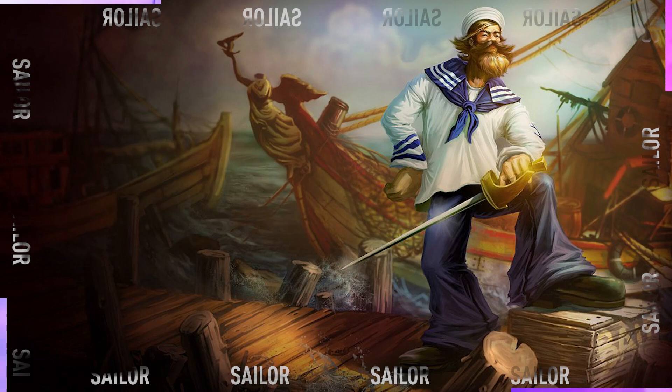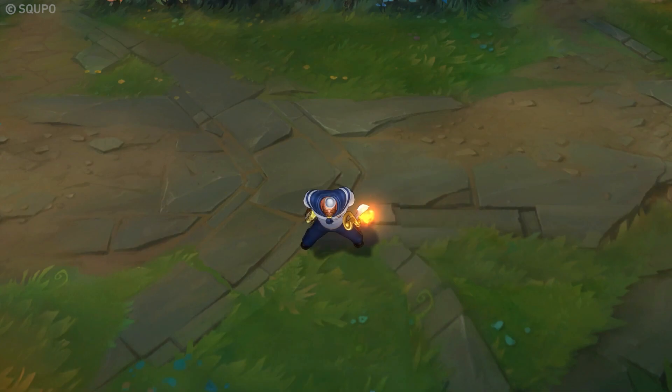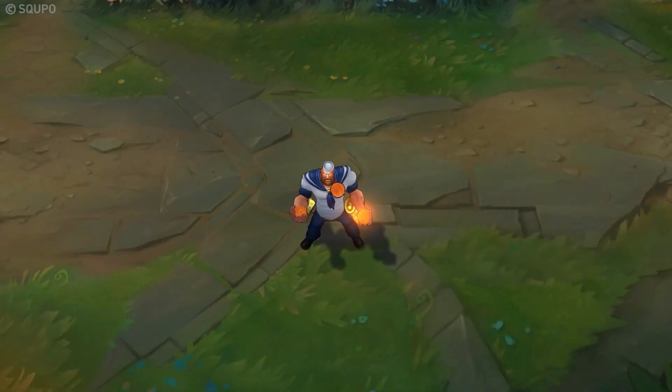Gangplank is a champion that doesn't really have great skins, and Sailor Gangplank has to be one of the worst. It just looks so stale and boring — even the Flying Dutchman from SpongeBob has more to offer.